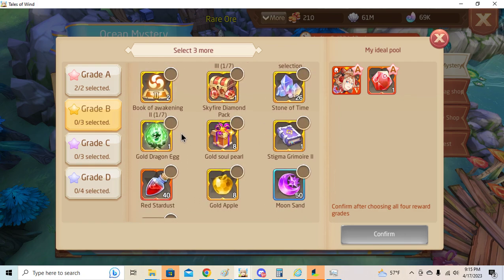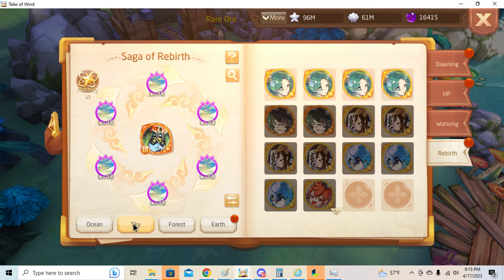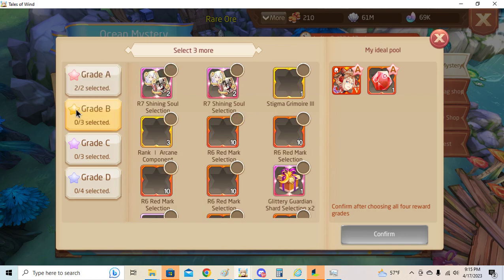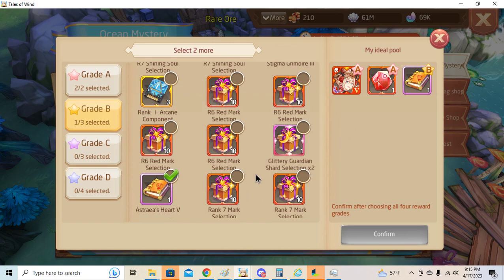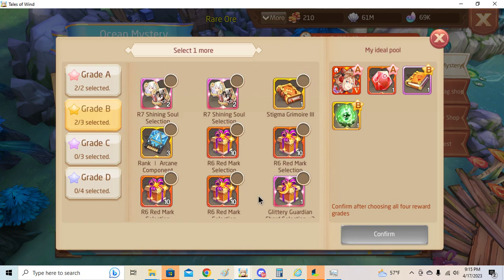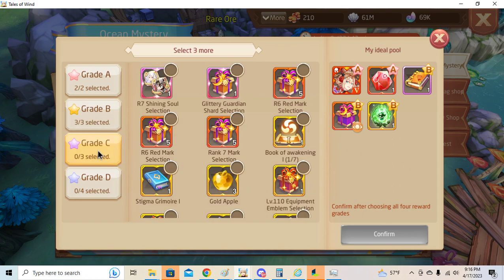The hardest part for me is choosing the rank B rewards because there is not much that I need. Let me check my rebirth pearls — I can get my max enra pearl now. I actually should get the guardian shard but not this time, because I need to upgrade my really bad astra book. But if it fails then next time I won't get it, so we'll just see about that.